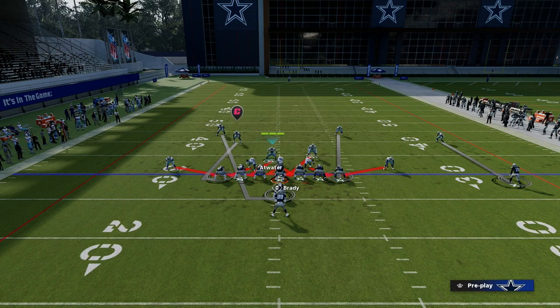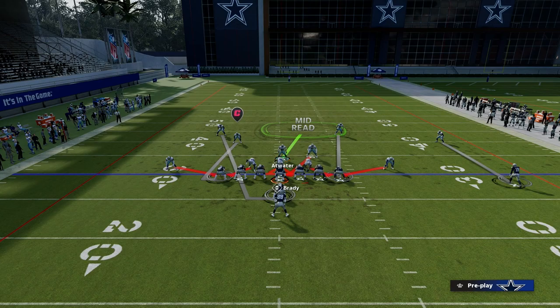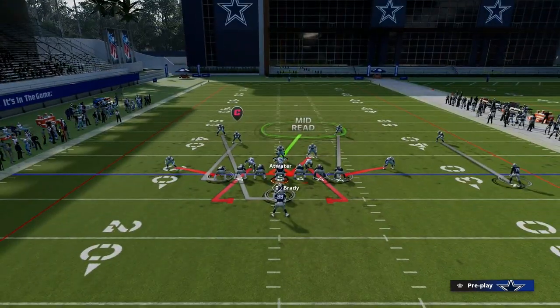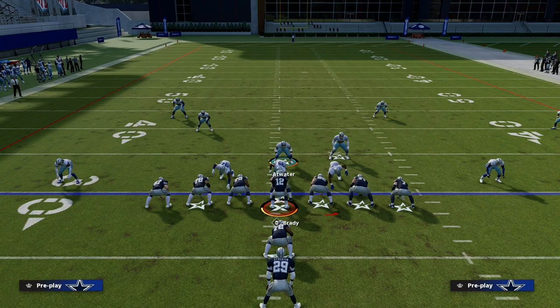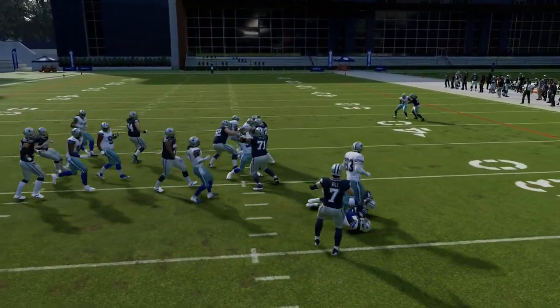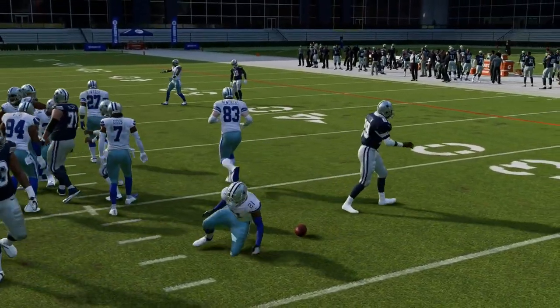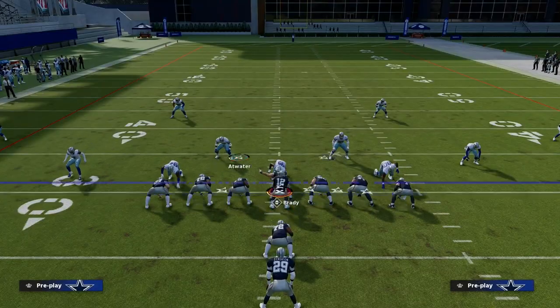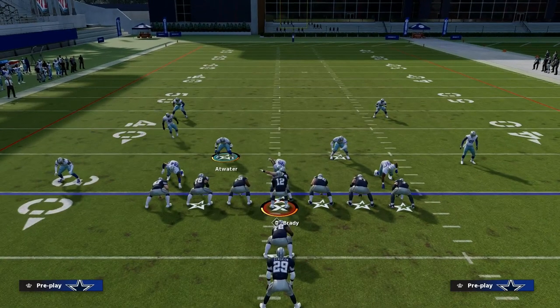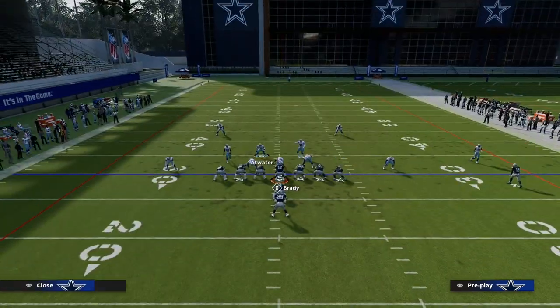We're going to user the weak side linebacker on any kind of zone — so we want to put our user on a zone. If you want QB contain, you can certainly do that; it does help with sheds. If they try to run outside, the loopers out of dollar are going to do a good job of containing the outside run game. So we just pinch our defense and back off any corners we want.